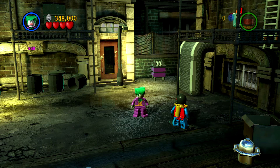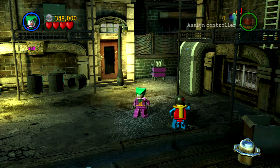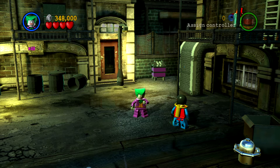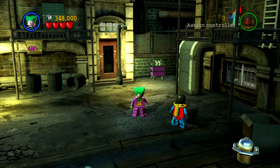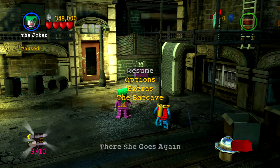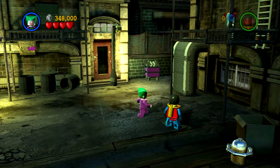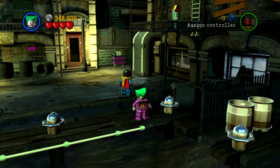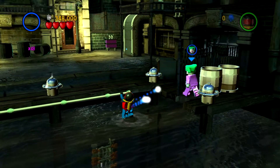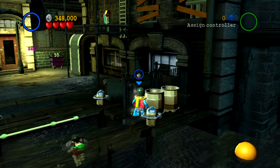Hey guys, welcome back to Deadmail10 and welcome back to the 1-inch plank guide for Lego Batman the video game. This is part 2 of part 6 of the walkthrough for collecting the minikits. Last episode I got 9 out of 10 of the minikits, the red brick, and the citizen. I was going to get my 3rd or 4th minikit but it won't even work. So now we're going to see whether or not it wants to work this time.